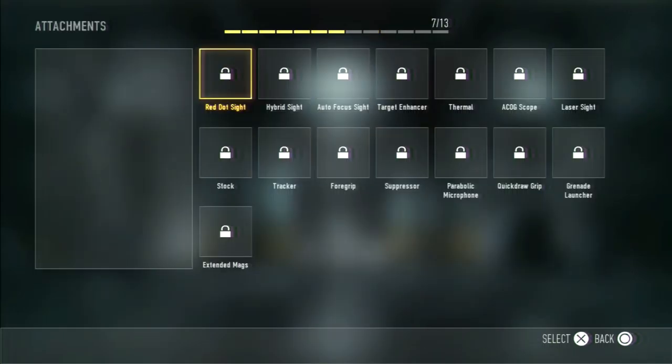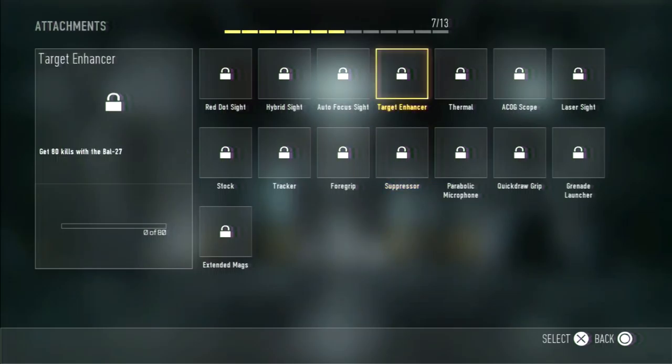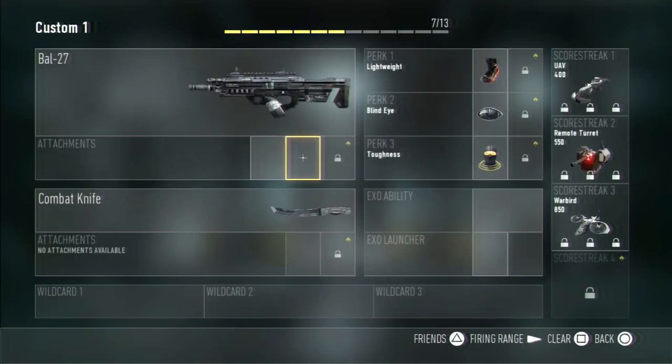What I use for the BAL is I usually use Target Enhancer, which requires 80 kills to unlock, and I also use Suppressor. I use Target Enhancer because I find it much more accurate than the Red Dot. When you aim at an enemy they appear red, so you kind of know where they are. I use the Suppressor so enemies don't know where I am. I'll probably do another class setup once I unlock it to show you guys.